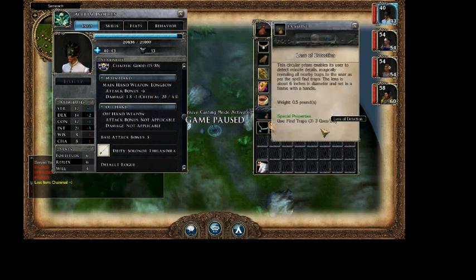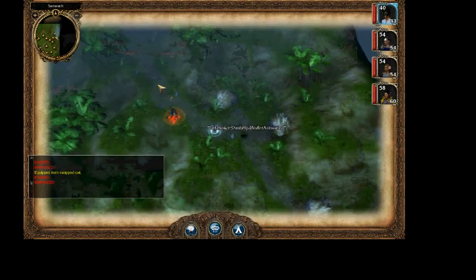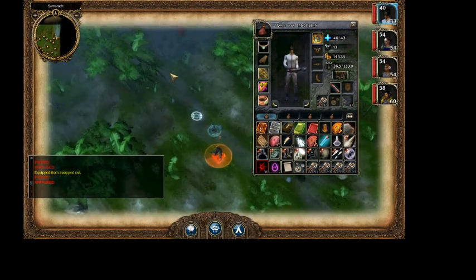There's also a lens of detection, which casts find traps three times a day. I've got enough search that it's not a big deal, and a light hammer plus one. Another thing they added which was missing in the original game was alchemical silver, cold iron, and adamantine ammunition, so that you can actually use bows against enemies that are immune to normal weapons. Those alchemical silver bolts I'm just going to sell because there's no need for them in the near future. I don't actually have very many bolts, which is one of the only problems with using the crossbow, so I'll have to buy some more.